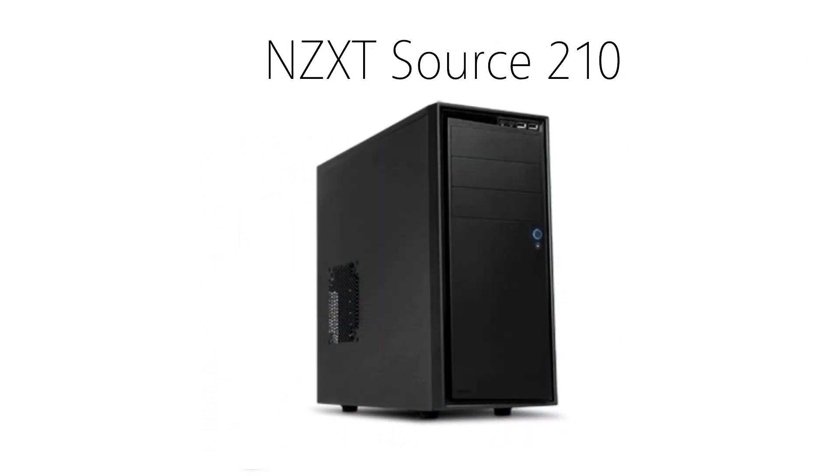Finally is the case. Now once again, this is where personal opinion or general cheapness comes in. A case can be what you show off to everyone, or you can just put it under your desk. To keep this build moderately cheaper but have some extras, I went with the NZXT Source 210. This is a good quality case, it fits really well, it has a simple style, and it holds everything together with some pretty good airflow. It's your build, so do whatever you want in terms of a case, but if you want a cheap, reliable one, you can get this for about $40.